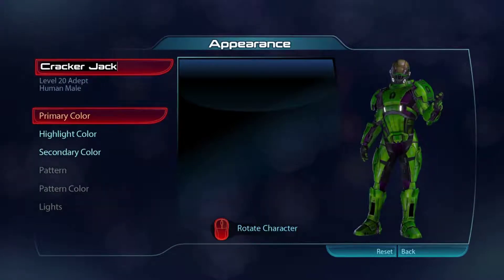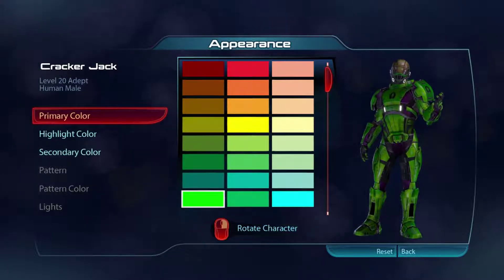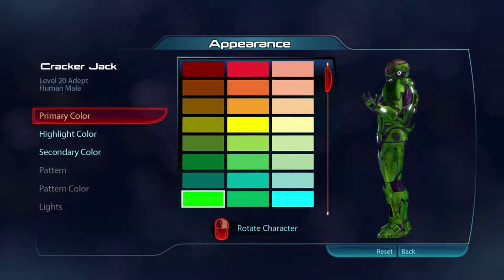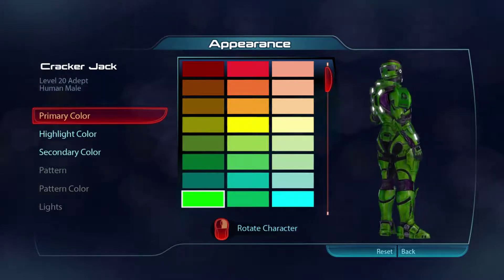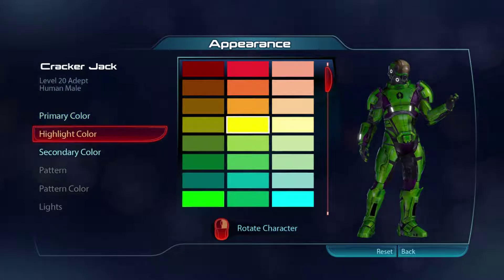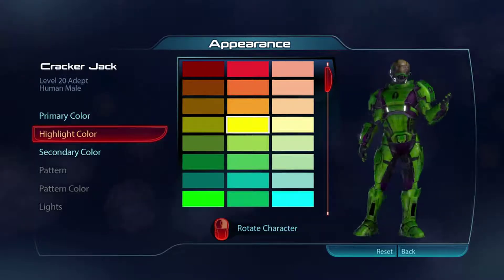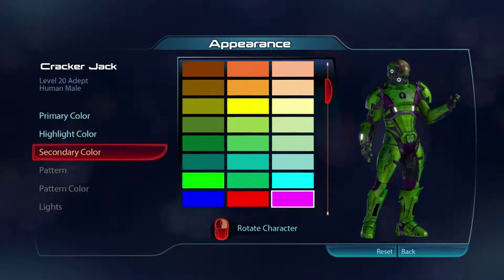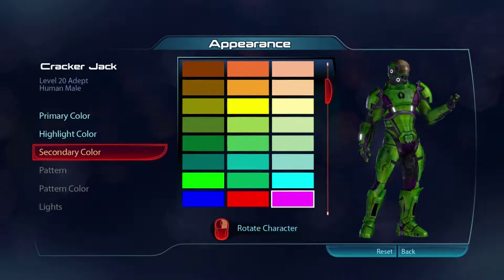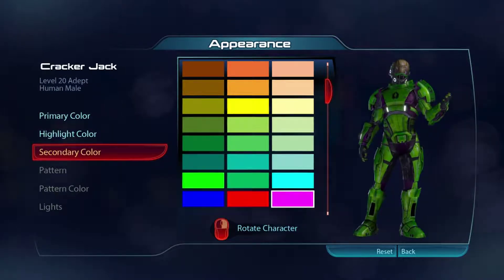Here we got the Male Adept. For the basics: primary color, pick this really ugly fluorescent green here — that is the 80s green team color. Highlight, you should pick this yellow up here to get that highlight sheen color. It's really ugly. Secondary, I usually pick the hot pink. It's a great contrast there. Look at how stylish that guy is.